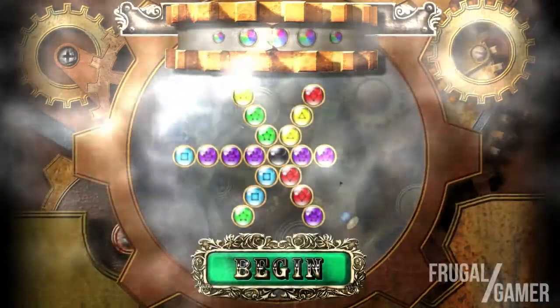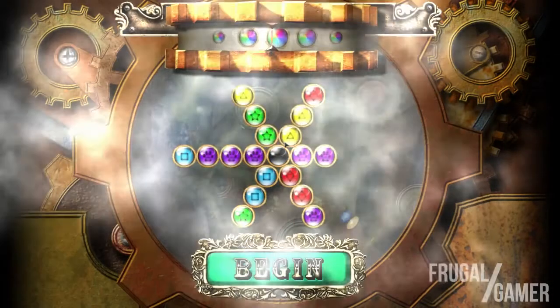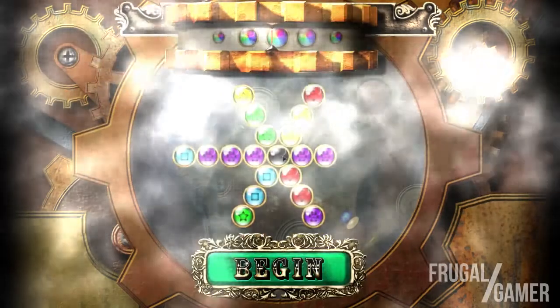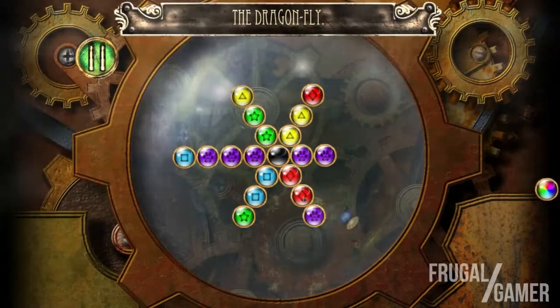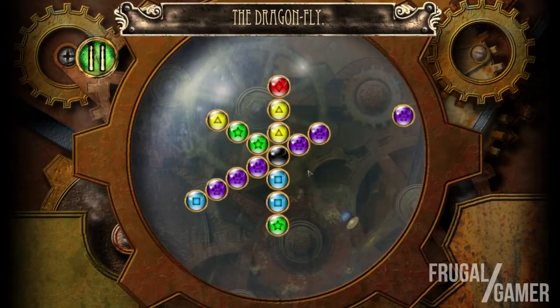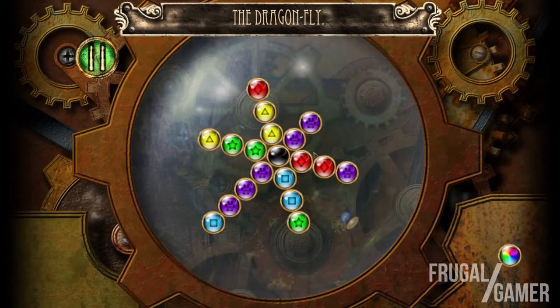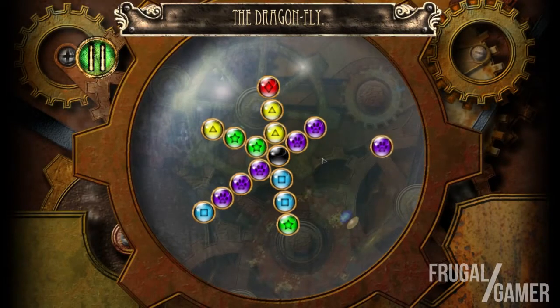Now that sounds kind of crazy, but obviously watching the gameplay makes a bit more sense. I'd like to describe it as a mix of Bejeweled and Tetris, which sounds kind of weird, but I think that kind of fits it. With Tetris you're trying to keep the shapes from going outside of your border, whereas in Bejeweled they're all already in there — but with Bejeweled you're trying to match up like ones, and that's what you're doing with this.